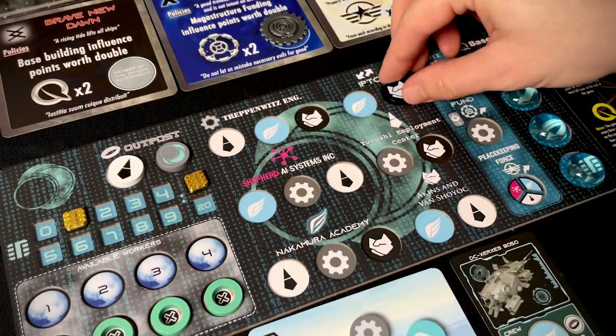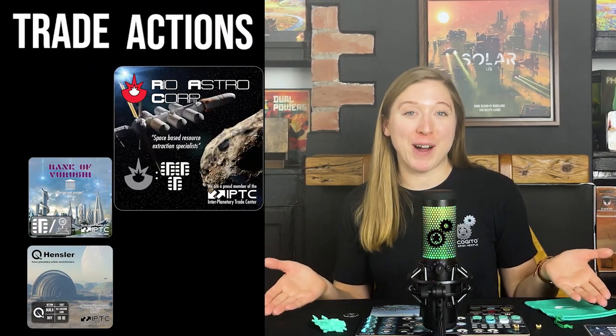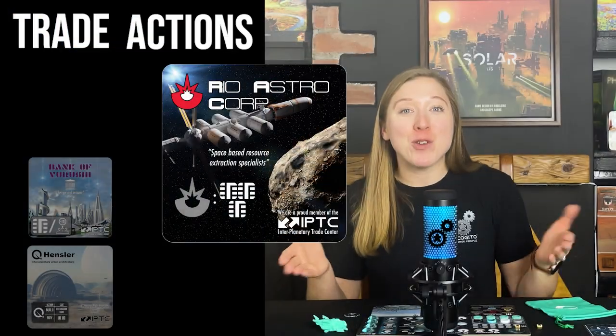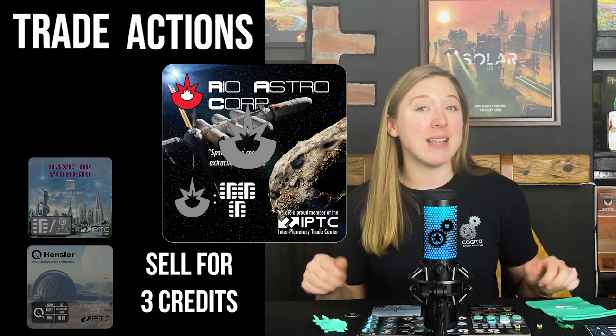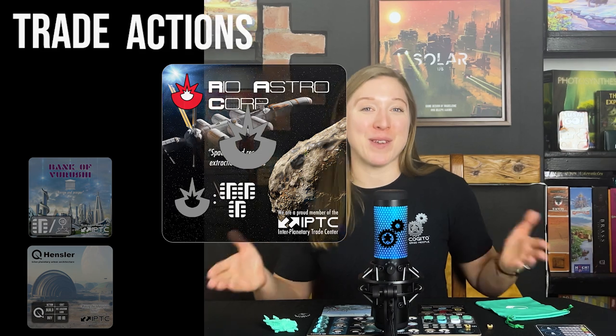Now let's take a look at another category of actions: the trade actions. To take this action you remove a pilot and a lobbyist from the trade action on your player board. The trade action allows you to visit one card in the trade row and perform the corresponding action. The Rio Astro Corp card: Rio Astro specialise in acquiring and selling resources gained from off-earth mining. If you take this action you may either buy or sell mining resource tokens — this will cost you three credits when buying a token or gain you three credits when selling one. If you sell a mining resource token it goes onto the Rio Astro card and is available to be bought in the future. If there are no mining resource tokens available on the Rio Astro card, you cannot buy from there but you may still sell to the corporation.